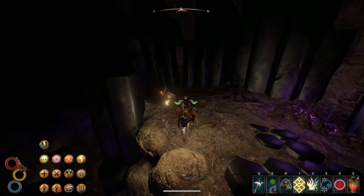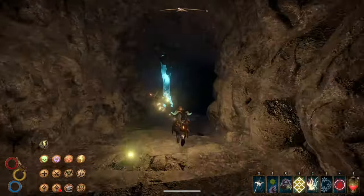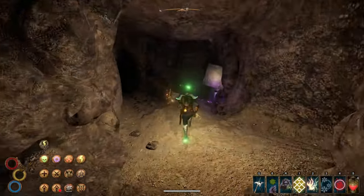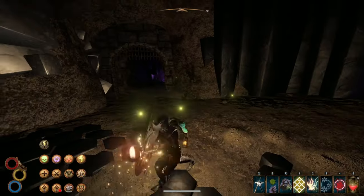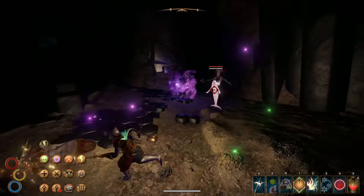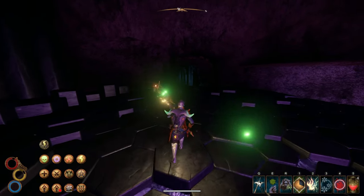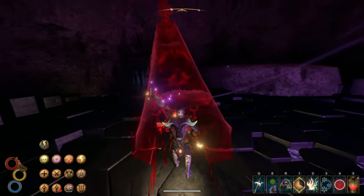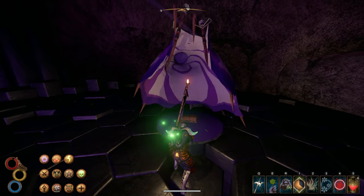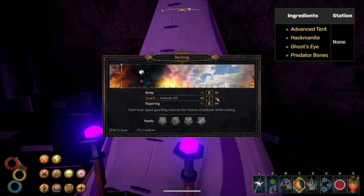Lastly we have the Elite Crimson Avatar, the ultimate Outward boss. To find him, enter the Vault of Stone — near the back of this cave a dead corpse attached to a tree lets you travel to the arena. You'll need to sleep in an ethereal totemic lodge to enter, as the buff is the key required. Unfortunately this buff makes you very weak to physical attacks, but it's only required the first time you enter. The lodge can be crafted with any advanced tent, hackmonite, ghost eye, and predator bones.